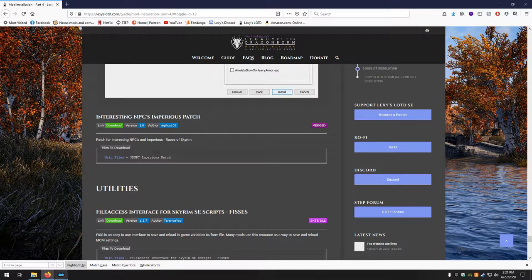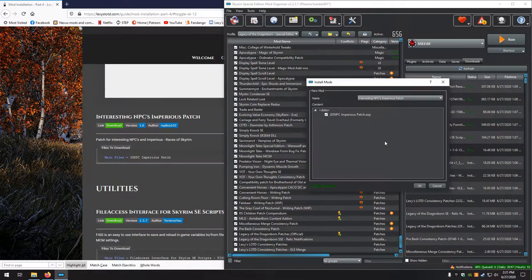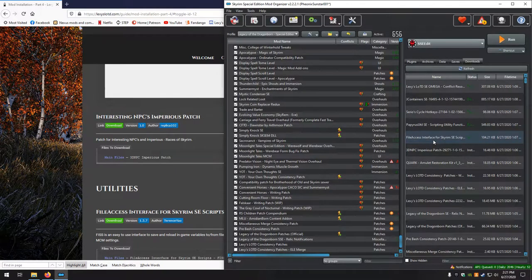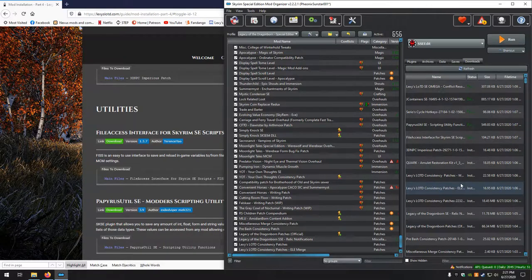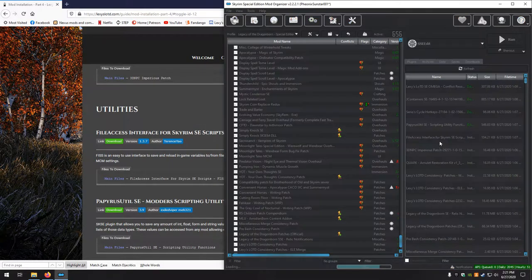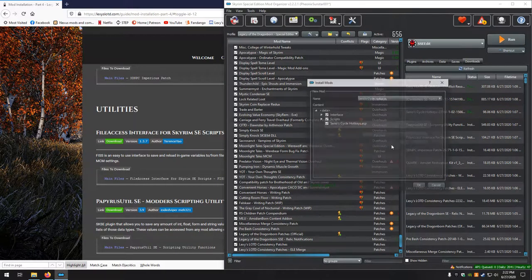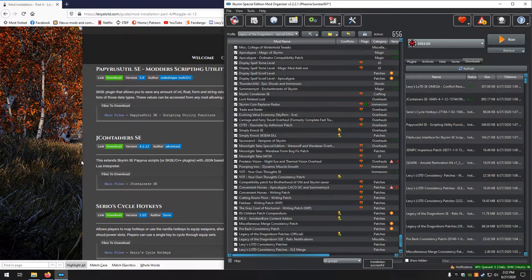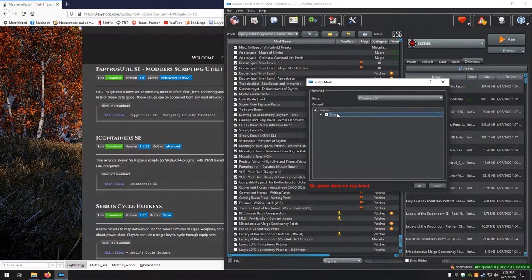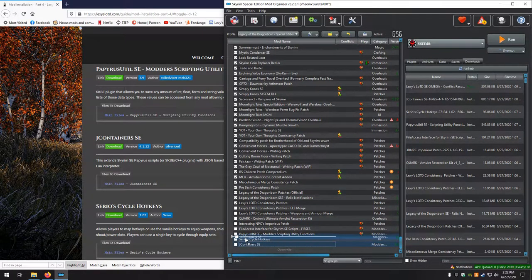Next up, Interesting NPCs Imperious Patch — looks good. Next up, File Access Interface for Skyrim SE — looks good. Next up, Papyrus Util — looks good. Serios Cycle Hotkeys — looks good. Jcontainers should have come before that but was downloaded in the wrong order — not a problem. Set directory, install it, and just move it up one.